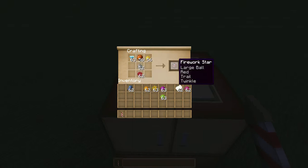What you'll need is fire charges, diamonds, gunpowder, paper, glowstone dust, red, blue, orange, yellow, purple, lime, and magenta dye. What you're going to want to do is simply place the fire charge here, diamond here, glowstone dust there, gunpowder in the middle, and then make your firework stars.